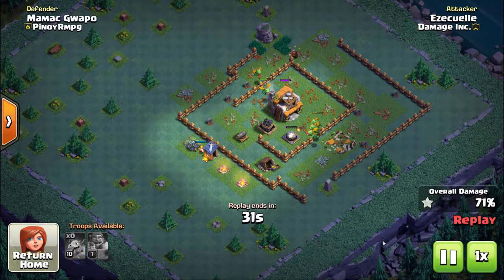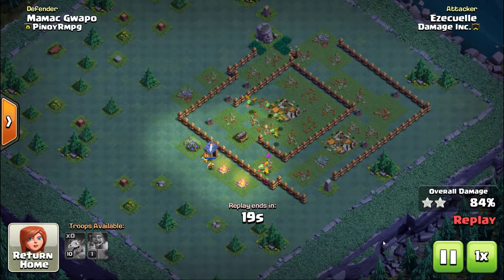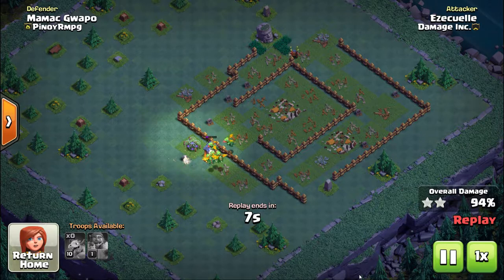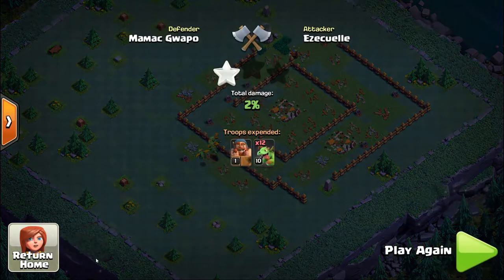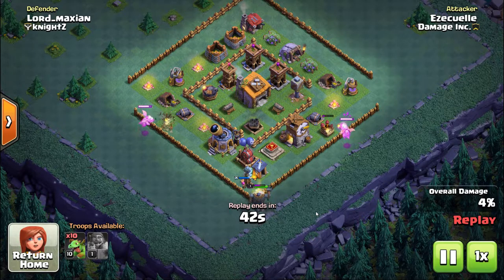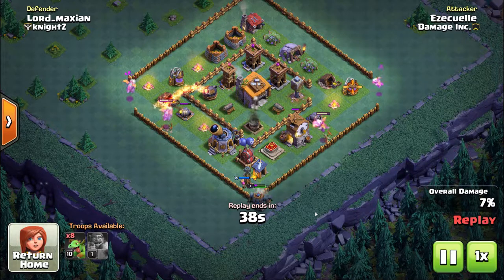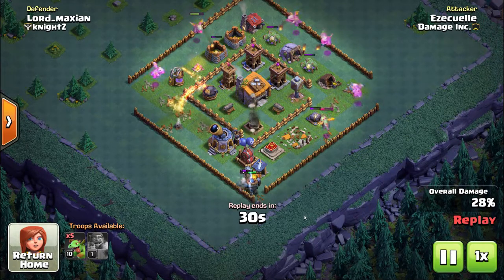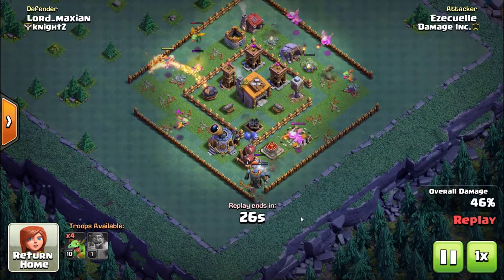I'm not really sure how base weight works. I have a couple of accounts and I'm running across the same bases. I know base weight is to match you up in war; I don't know how much it goes into matchups for the builder base, but it has something to do with it. Your multi-mortar has as much base weight as the eagle artillery — it's amazing how heavy it is — so that's something to keep in mind when you're placing your defenses.